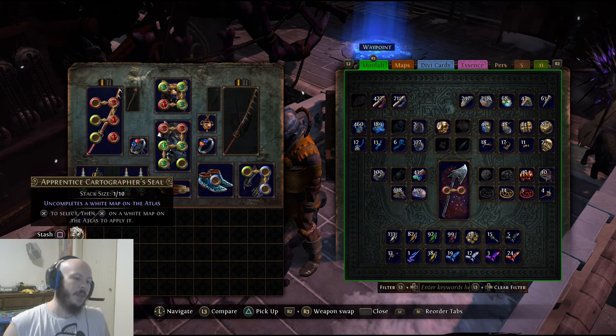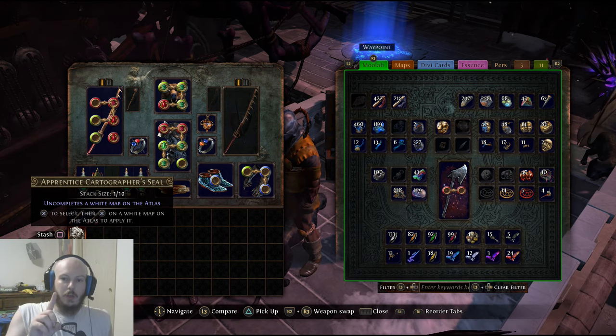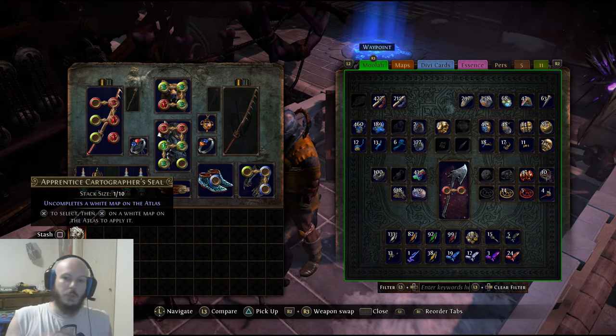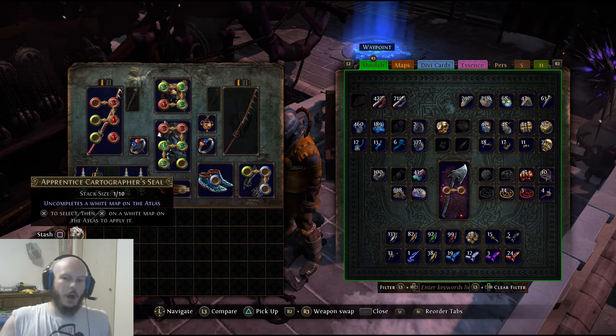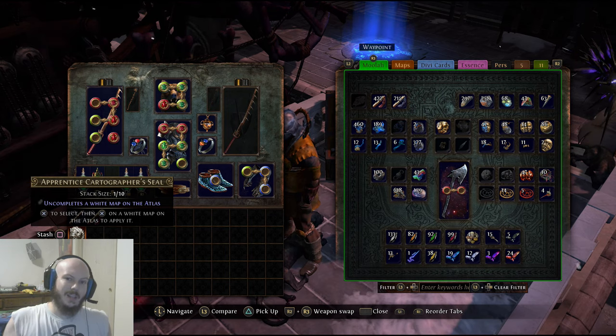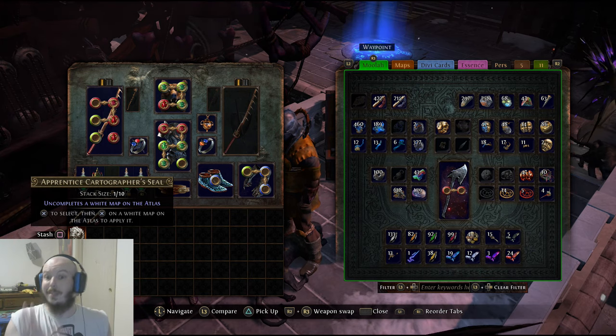What you do then is take the unshaping orbs and unshape the tier 1 (which will now be a tier 6), the tier 2 (which will now be a tier 7), and the tier 3 (which will now be a tier 8). Unshape all of those, because before you can uncomplete a map you have to first unshape it.